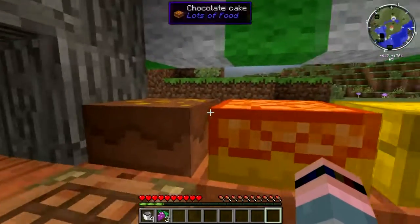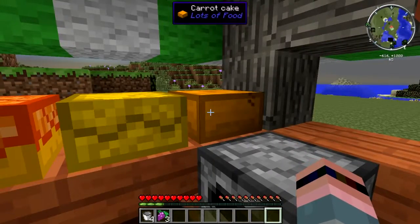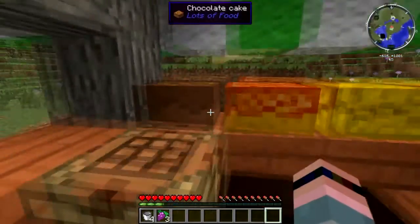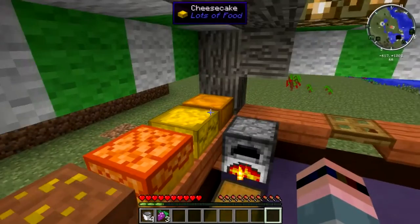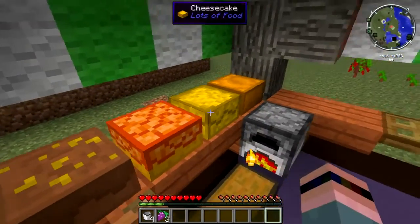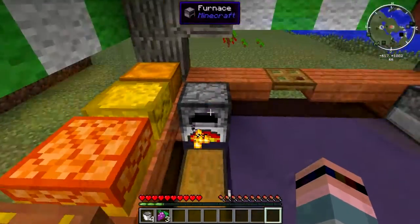You notice we've got four new cakes here: chocolate, tarts, tatine, cheesecake, and carrot cake. I do not have the recipes for these handy — they're very similar to your plain old vanilla cake. But if you remember the bakery episode from season one, Pam's Harvest Craft cakes could not be placed like vanilla cakes. Well, these can — they work just like vanilla cakes. So if you are interested in making a bakery, this is a mod you might want to look into.